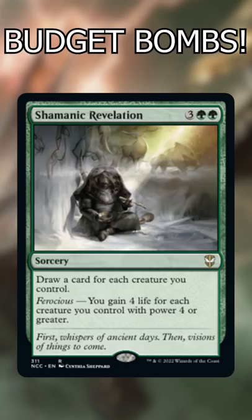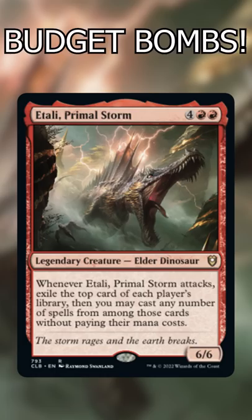Shamanic Revelation: going wide, you really can't do much better than to pay 5 to draw a bunch of cards at once. Itali Primal Storm: if you're in need of budget monsters to beat face with, Itali is the dino for you, especially with haste.